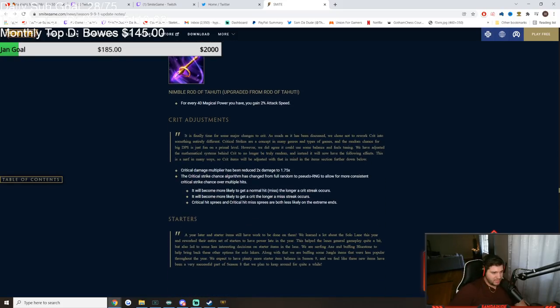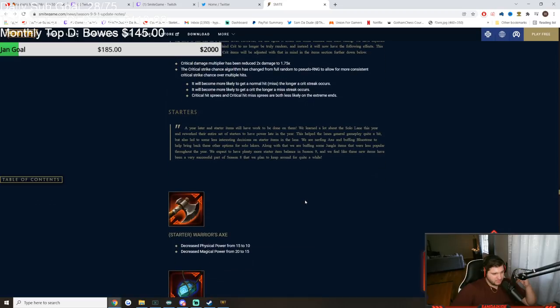Crit adjustments — they've changed the algorithm to make crits more stable. If you're not critting enough, crits will come up more often; if you're critting too much, you'll start critting less, evening out your crit chance over the course of the game. So extreme crit sprees or miss streaks are less likely. They also lowered crit damage — used to be twice your normal hit; now it's 1.75 times your normal hit, so it's a slight nerf.